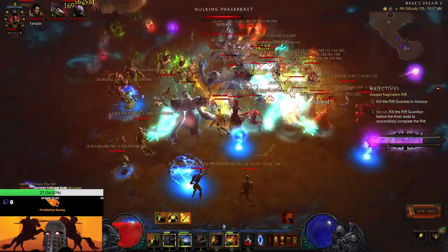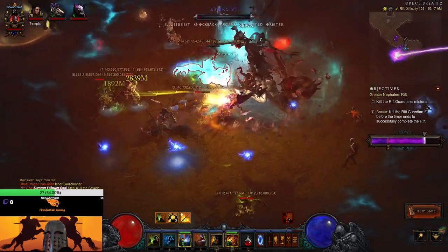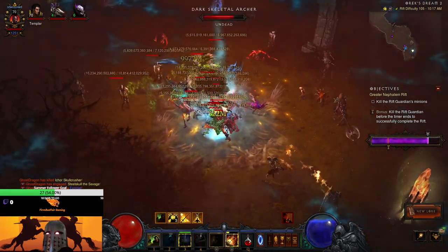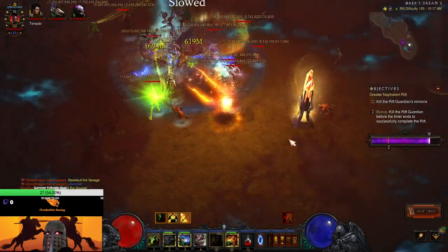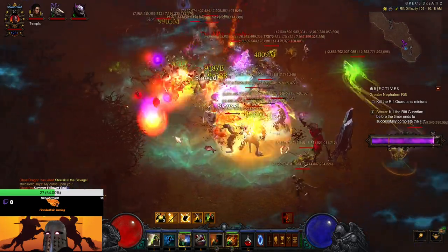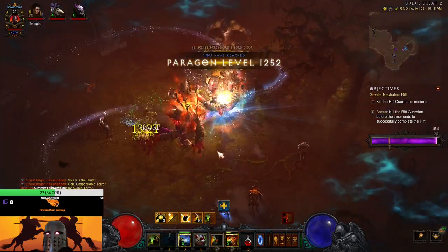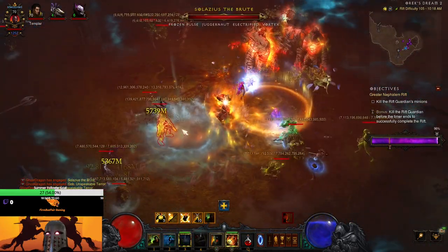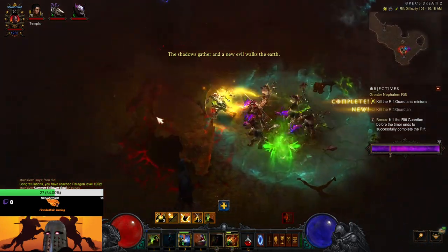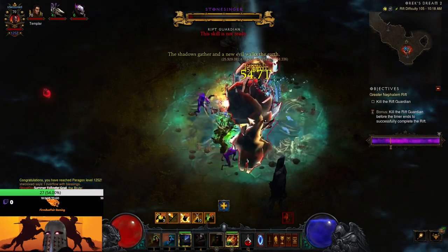We're kind of at the mercy of our pets here — waiting for them to get onto the elite. We resummon again to force them to be where we want, and then they blow the elite up. That is one of the downsides: we have to wait for them to get on the target. It's definitely not a speed build for rift clearing because when they get sidetracked it's pretty annoying. We're actually getting a pretty sweet run here with a chain of pylons.